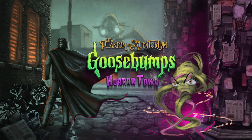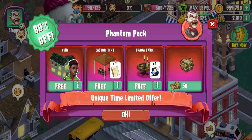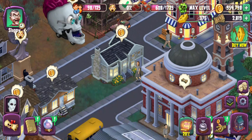First things first, we buy the Phantom Pack. Zeke is free and we have some goodies with us too. Normally I don't have to do this, by the way, because Zeke is worth 7,000.